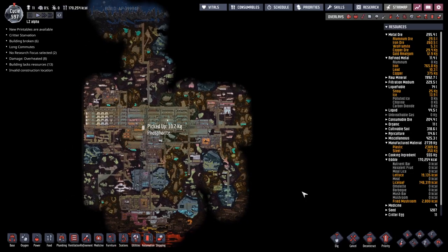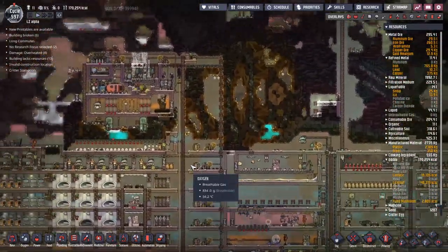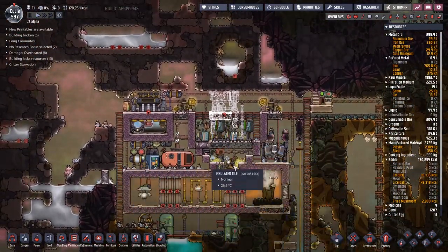Hey guys, welcome back to Oxygen Not Included, the amazing space colony simulator. My name is Twitchy and we are on the LZ Alpha, going along with about 11 duplicates for about 597 cycles. Last time we were working on the natural gas generator here.